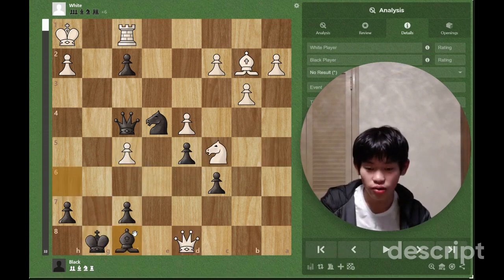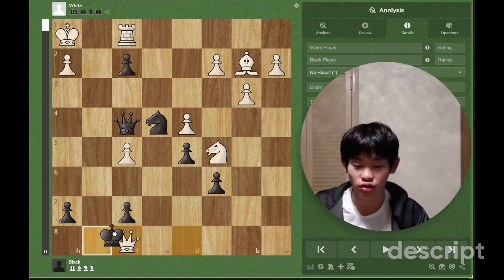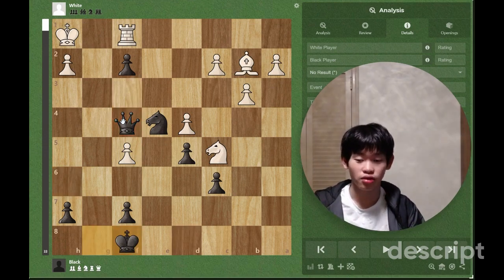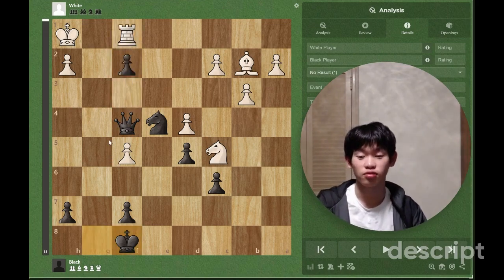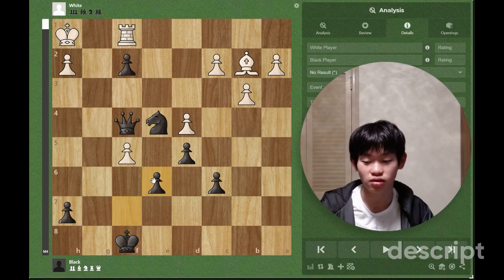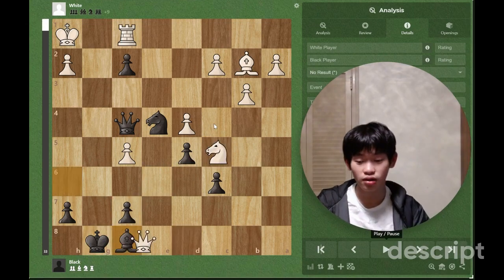F6 check doesn't really work. Bishop f8 basically just shuts down everything. White's best move here is to sac the queen and takes, and mate is still coming. Queen f3 is just going to wreck him. So rook takes is probably the best move, or something like that. Black is completely winning.